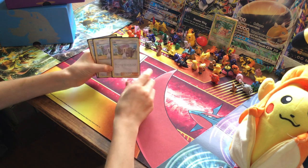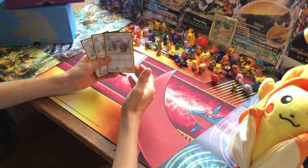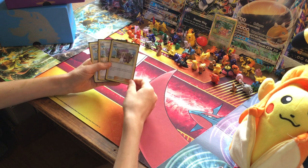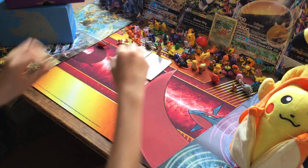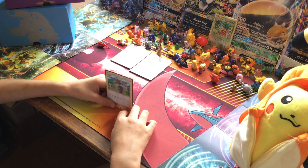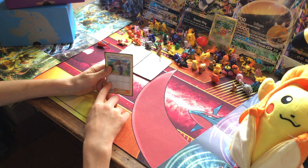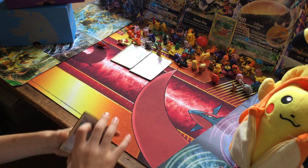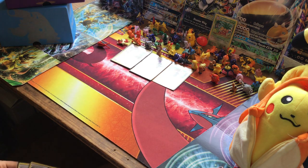We've got three Lillie so we never have to have low cards in hand - you draw until you have six cards, and on your first turn you can draw until you have eight, which is pretty useful. Then we've got one Blue's Tactics, which is similar to Lillie but draws up to eight cards at the end of your turn, which is why Lillie can sometimes be more helpful.